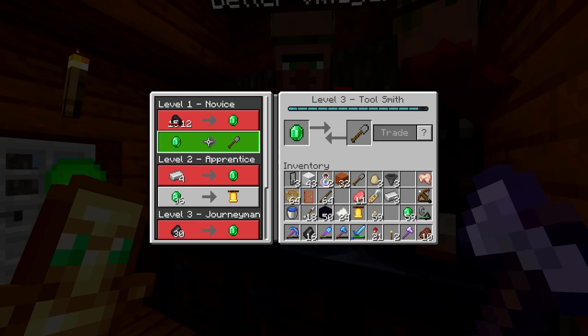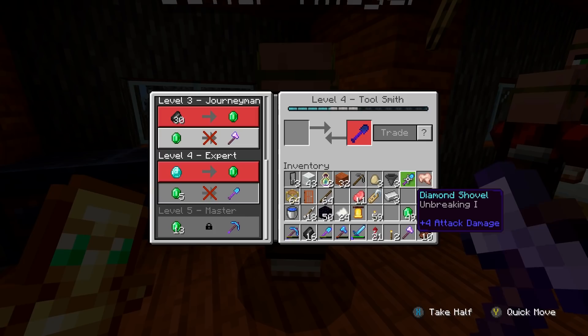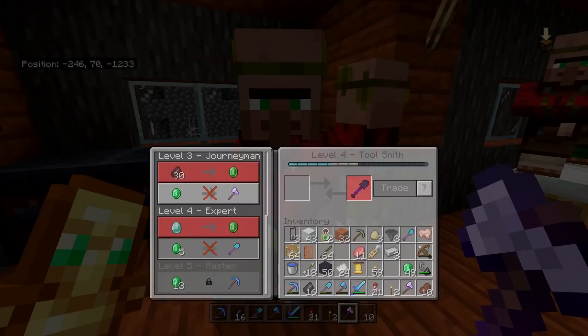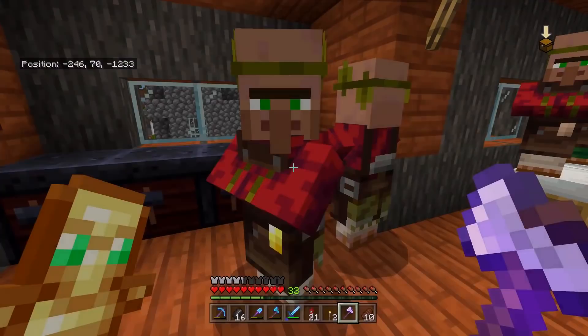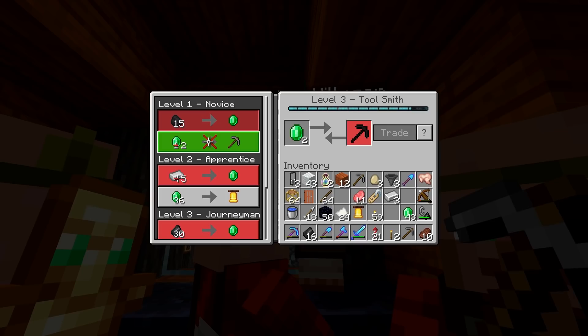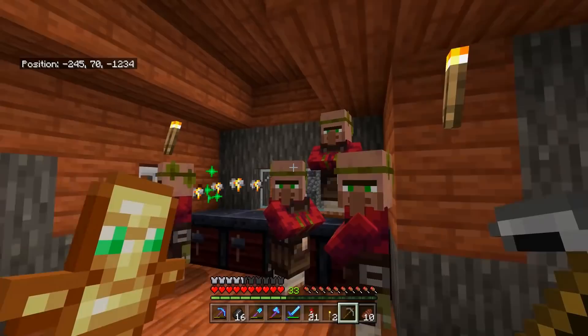Now we've got ourselves our level four trade unlocked, and we can see that we can spend 5 emeralds and get a pretty decent shovel — Unbreaking 1. That's basically a free diamond plus Unbreaking, so it's pretty good. But here's the best bit: if we can get them up to level 5 — the master trades — then we can always get an enchanted diamond pickaxe. This is a pickaxe farm once we get them to that level. Side note: it turns out you can anger the villagers — everything's gone up a tiny bit. It's probably being locked in a room.